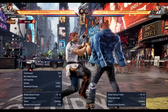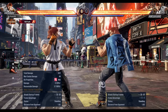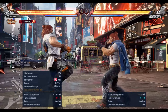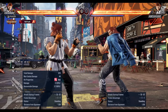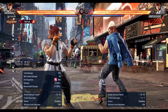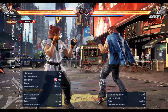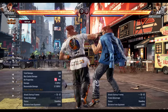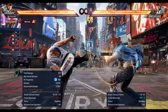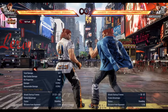This is your everything — your main mix is down four. You want to apply mix-ups whenever you see them ducking, or most commonly off an okizeme situation — after a knockdown you want to do a little down four, or a skyrocket, or down three, four.